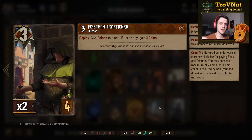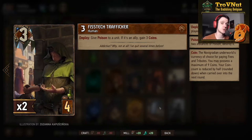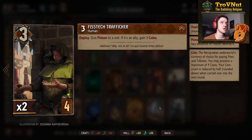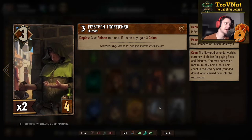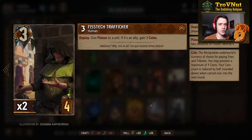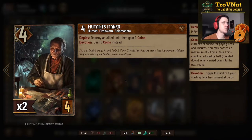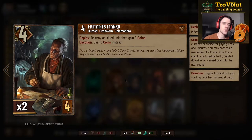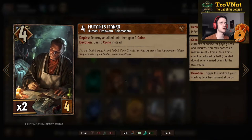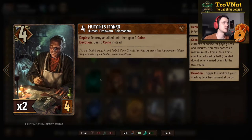The Fistek Trafficker allows you to give a poison to a unit — one of your own or your opponent's. But if you use it on one of your own units, you also gain three coins. Those three coins can turn into boosts if you are at your coin limit. Then we have the Mutants Maker — this is a devotion deck, so his ability works out nicely: four power for four provisions, and on deploy you gain three coins without needing to destroy an allied unit.